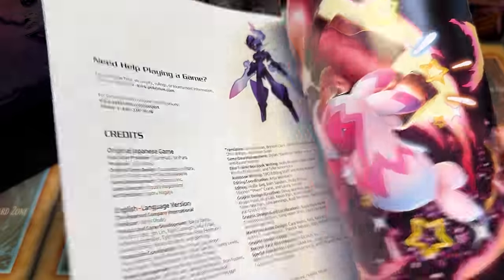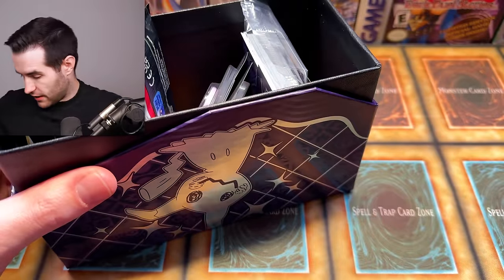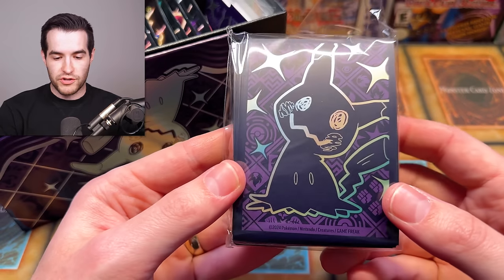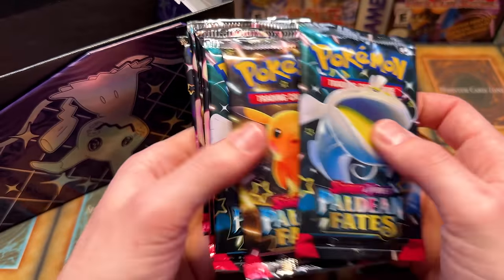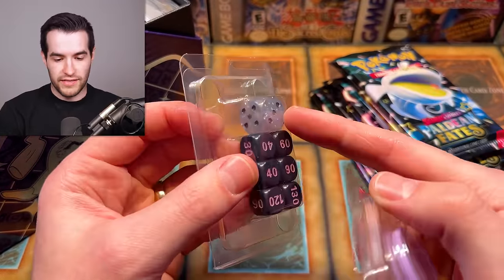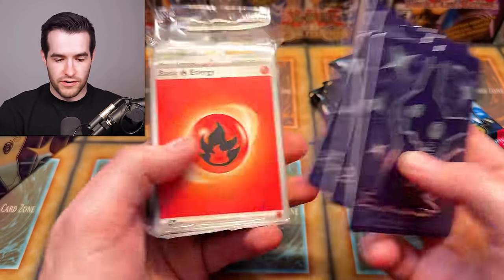Inside the Elite Trainer Box, first we have the player's guide — great if you want to play the Pokemon TCG — and here's also the card list so if you want to collect everything in the set you can cross off cards. Then inside we have the sleeves, which are honestly one of the coolest parts of the elite trainer box. You get nine packs of the new Paldean Fates, some dice in little plastic holders, a couple of coins used for the actual TCG, some dividers for organizing cards, energy cards, and of course the promo Mimikyu.